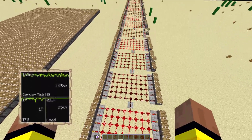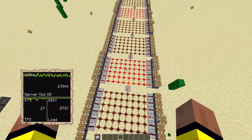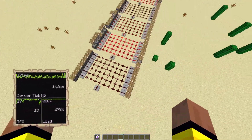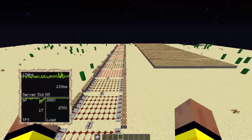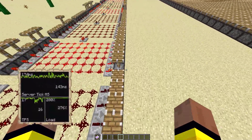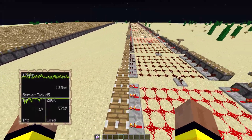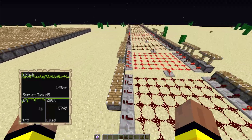We have a simple enough lag machine that uses a lot of redstone and pistons to create lag. Pistons are a laggy thing because they do a lot of light updates, and this means that over time they will lag the server.